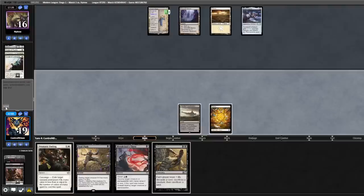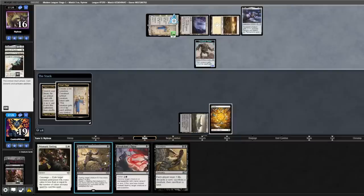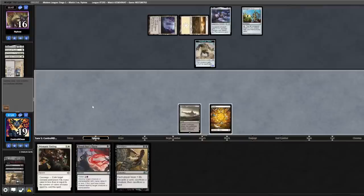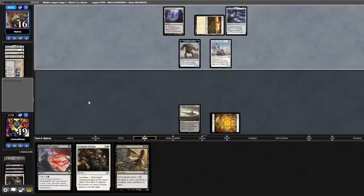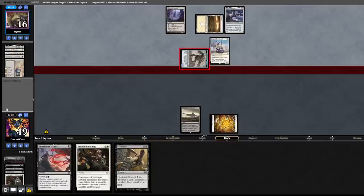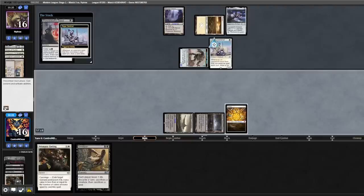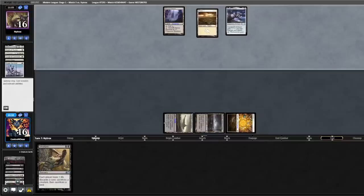Opponent has their third land, Prismatic Ending. I'm going to let my opponent make a move. They make another Construct — I respond with Fatal Push, give themselves a Springleaf Drum. Back to us — Ending the Drum, pass it back. They cast an Esper Sentinel, swings for three. Drew into an Urborg — really good draw. I Thirst the Sentinel, Ending the Construct, setting up a Smallpox for next turn.